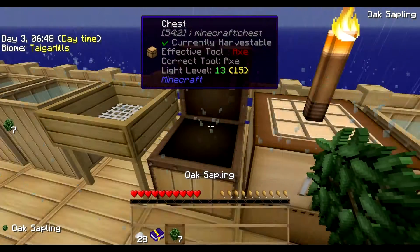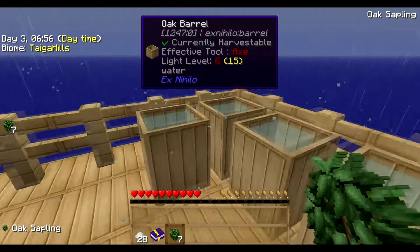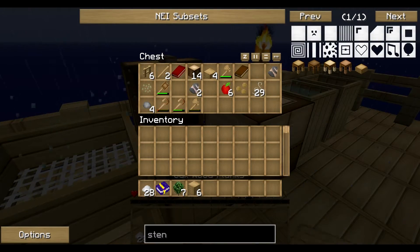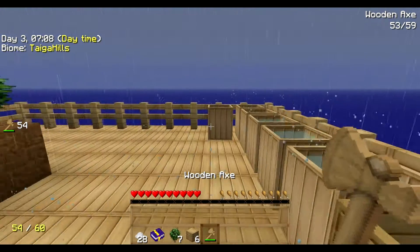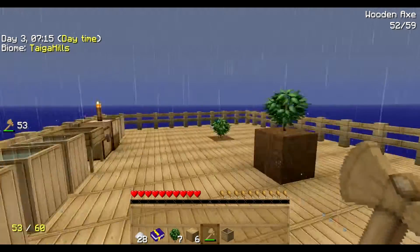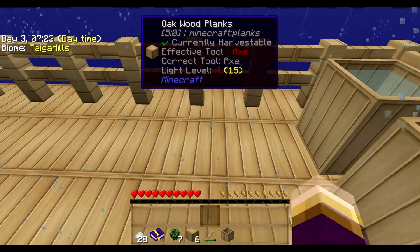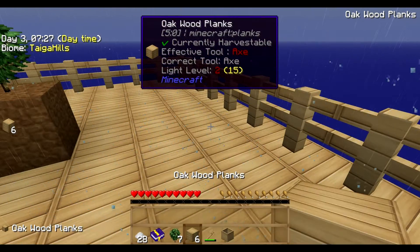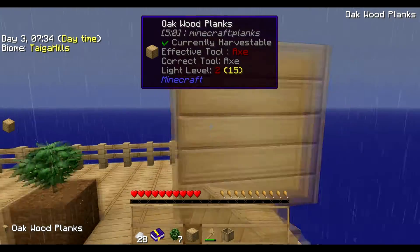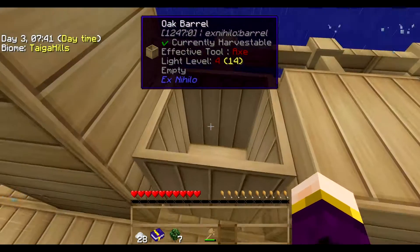We've got a lot of things we've got to do. So I think the first thing is to get more dirt - that's always the first thing. I need to empty one of these though because I'm gonna have to break it and put it down quickly. Let's just build a little thing here so it's protected from the rain. There we go, okay that's good.